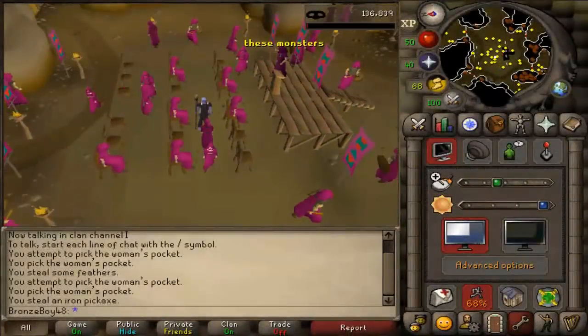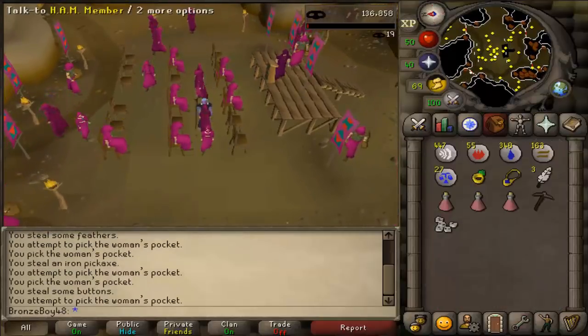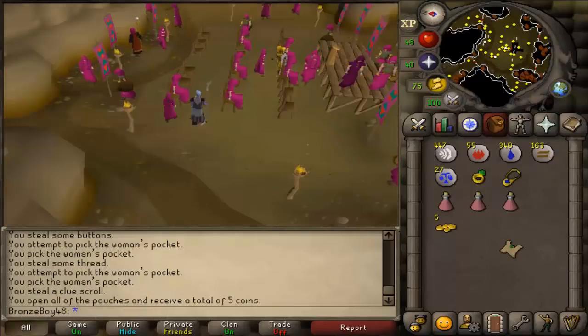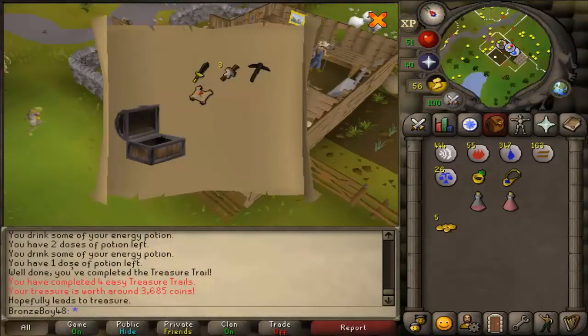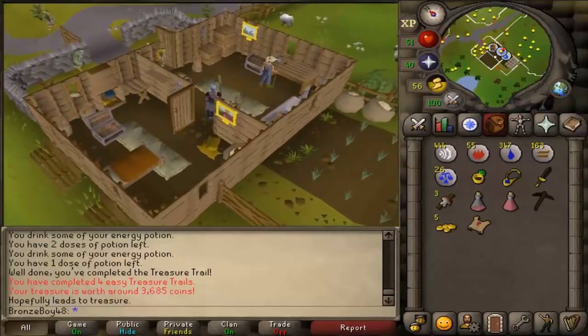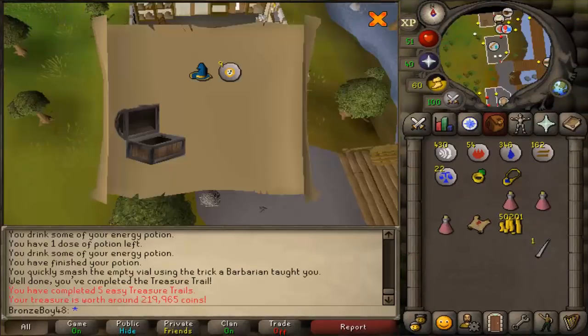They just updated the Clue Scrolls and there are a couple of new rewards out. I wanted to see if I could get lucky, because I have been very lucky with my Easy Clue Scrolls. I also got a Master Clue — I cannot complete that, there's no way, so it's going to sit in the bank for a later day when I'm possibly able to complete it. And on my fifth Easy Clue, a Wizard G-Hat — good lord. I can't wait until I start doing hard clues if my Clue Scroll luck is going to be this good. That's 200k in the bank right there.